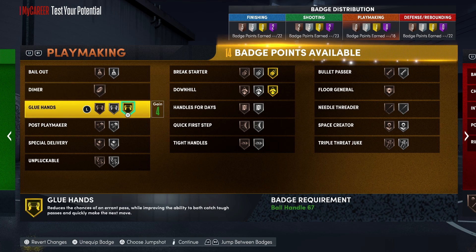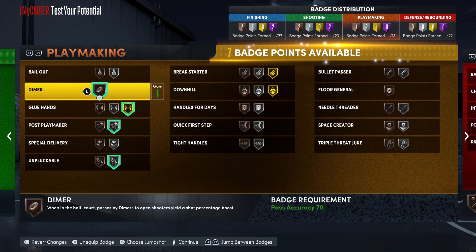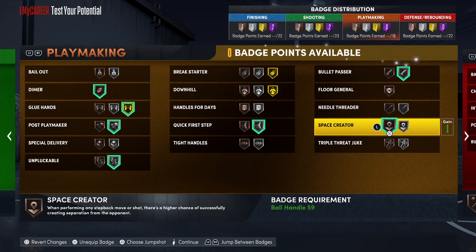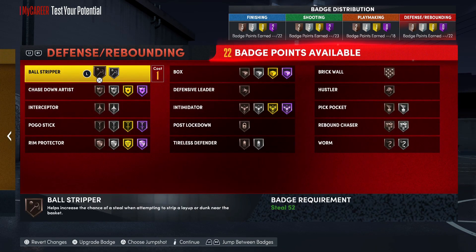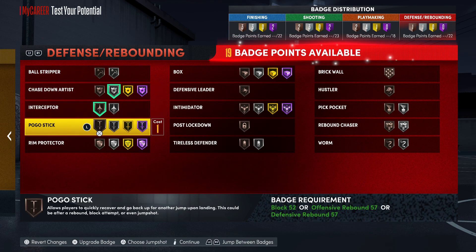You got Glue Hands - you want to throw that on. Unpluckable, Post Playmaker, Dimer, Quick First Step. You definitely don't have to put on Handles for Days but you can if you want to. Pull-It Passer, and you can put the Space Creator on. You can take down that Glue Hands if you want to spread those badges. I know what it does so I know what builds to throw it on - and this is actually a build you don't want to put it on.